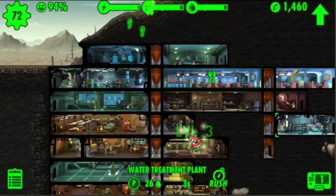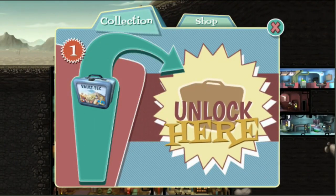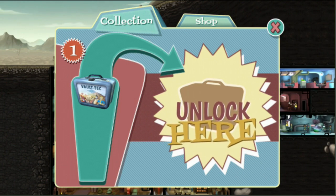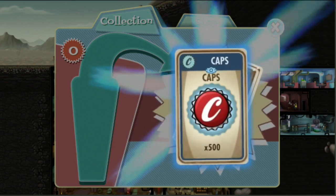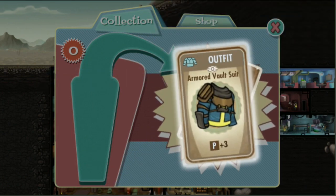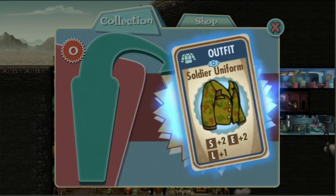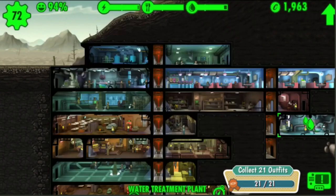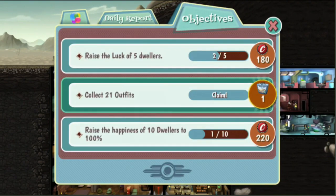I actually have a lunchbox here. My goal is to get two clothing items and then I can get another lunchbox. Okay, that's kind of crap — that's good. Give me a clothing item. Yes! Fantastic! Because then I unlock another lunchbox.